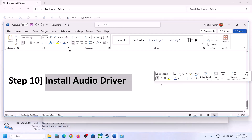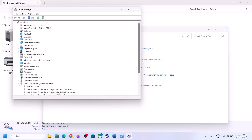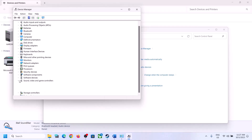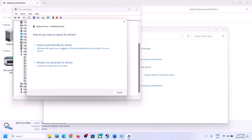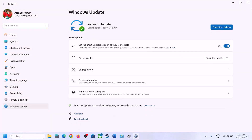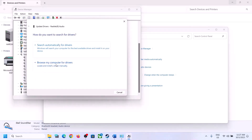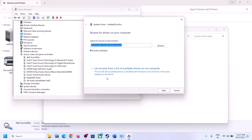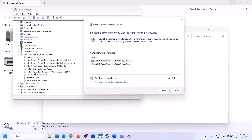The next step is to update the audio driver. Right-click on the start menu, open Device Manager, and expand 'sound, video and game controllers.' Select your audio device — in my case it's Realtek — right-click, click 'update driver,' then click 'search automatically for drivers.' It will suggest searching Windows Update; if there is an update, let it complete, restart the computer, and check. If still facing the problem, right-click, click 'update driver,' click 'browse my computer for drivers,' then 'let me pick from a list of available drivers on my computer.'